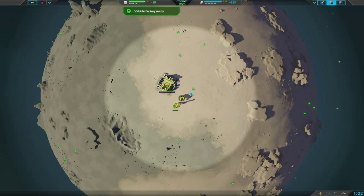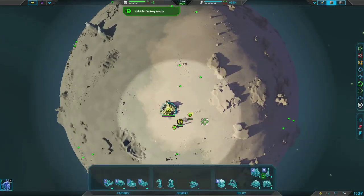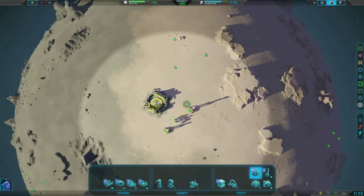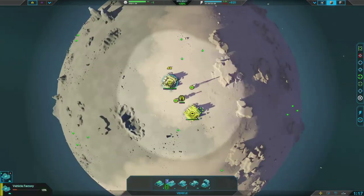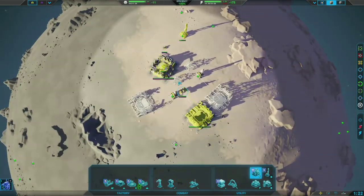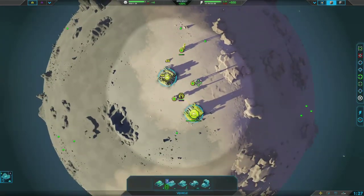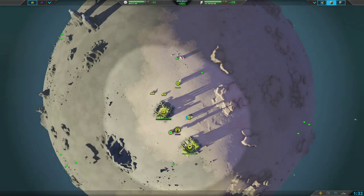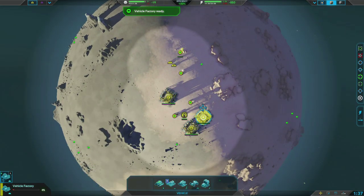We only want to go with one vehicle fabricator — we don't want to go with two because if you go with more than one then you'll die to docks pretty easily. We will be transitioning to three fabricators once we build our fourth vehicle factory which is going to be in a bit. So we're going to get three vehicle factories, an energy generator, and then our fourth vehicle factory, and then we're going to get three power generators.